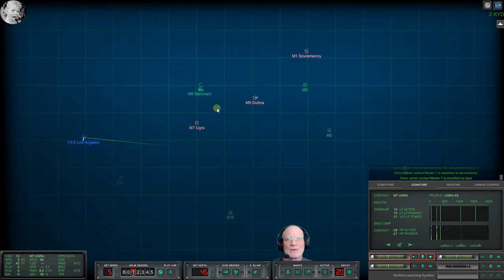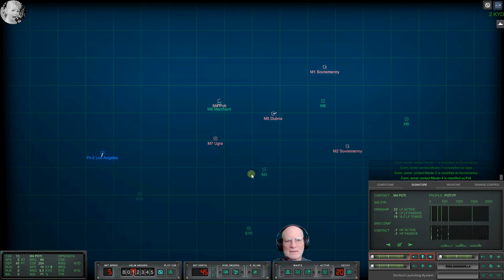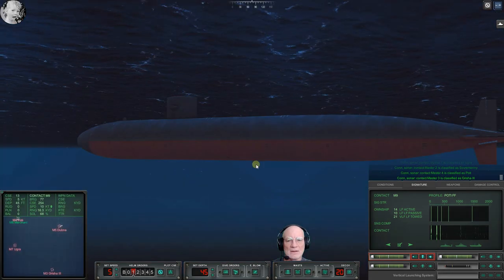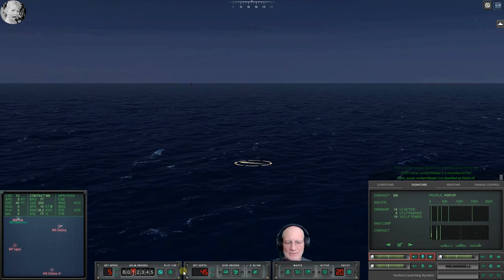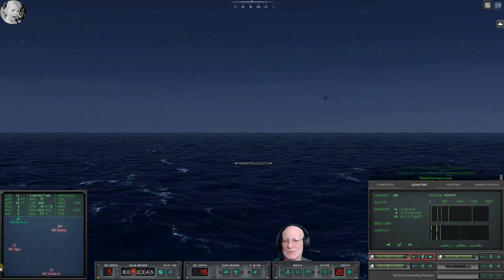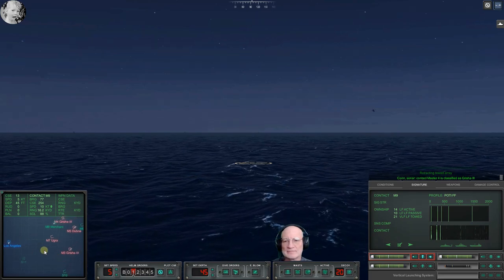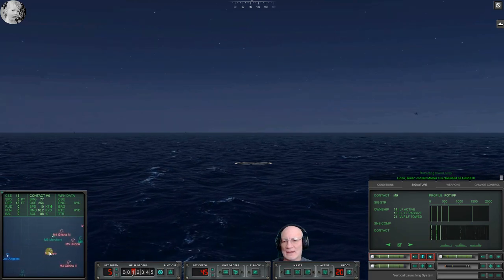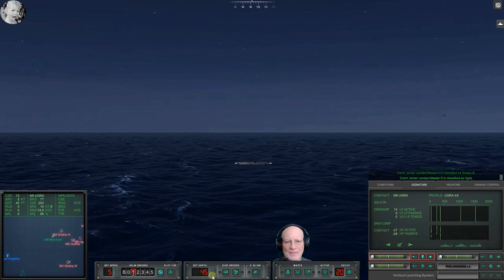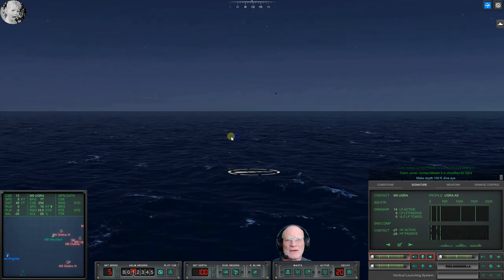There's a Sovremenny out there. Master Two is classified as escort. Master Four is classified as escort Grisha. I think we got a problem. The periscope exposure may have put us into an ugly place. He's hunting for us. Con sonar, master nine — make depth one zero zero, dive by. Here he comes.